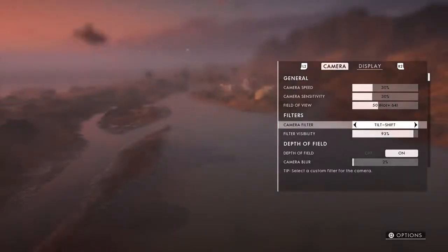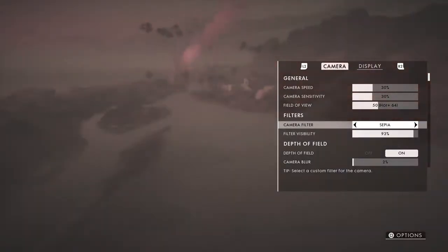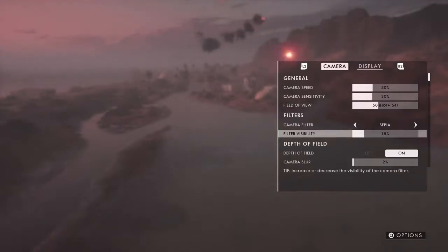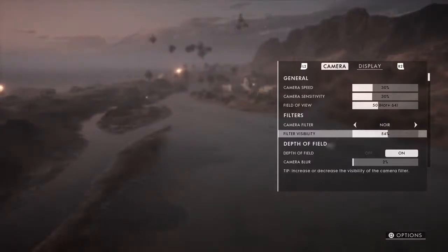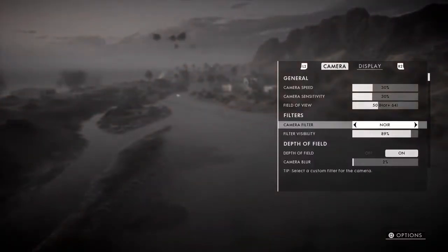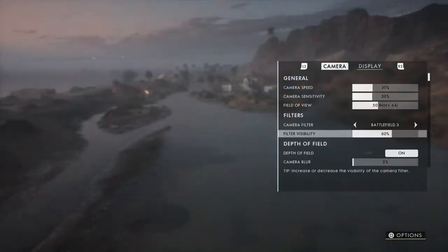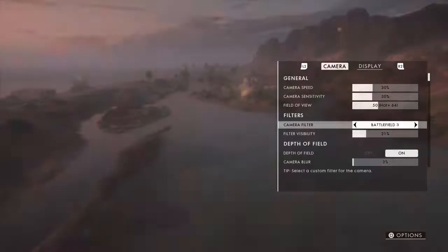Let me show you the different camera filters. Tilt shift is what I've already shown you. Sophia is different — you can do different up and downs, make it look a bit more movie-like. Then there's open, I don't think it makes much difference. Black and white — that's it. And Battlefield 3 is just a bluer sort of filter, and as you bring it down it gets more normal looking.